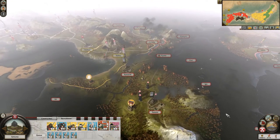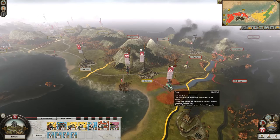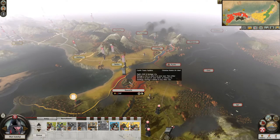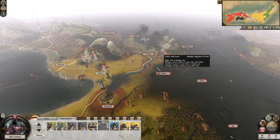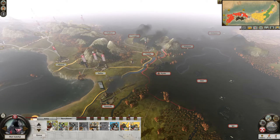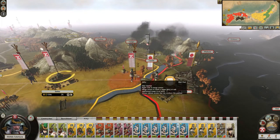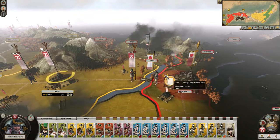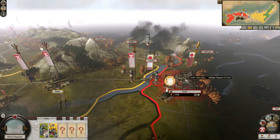It is imperative for the Mori to eliminate the northern Amako clan before turning to preemptively deal with the Uchi. Once this is done, the Mori's position is far more secure, as they can use their navy to control the straits between Honshu and Kyushu, leaving them with the choice of expanding into Kyushu, moving eastwards, or taking Shikoku to the south.